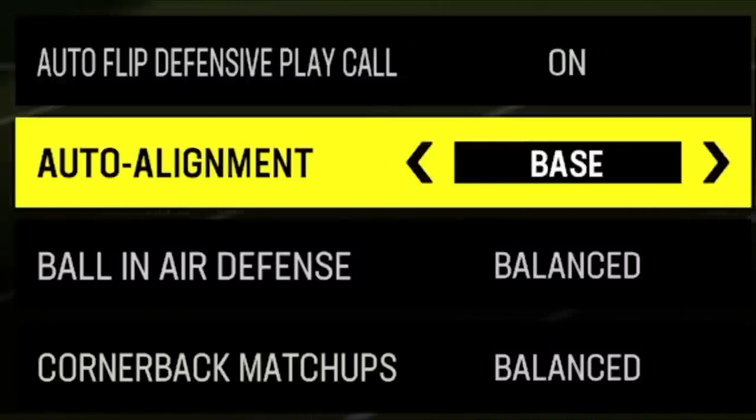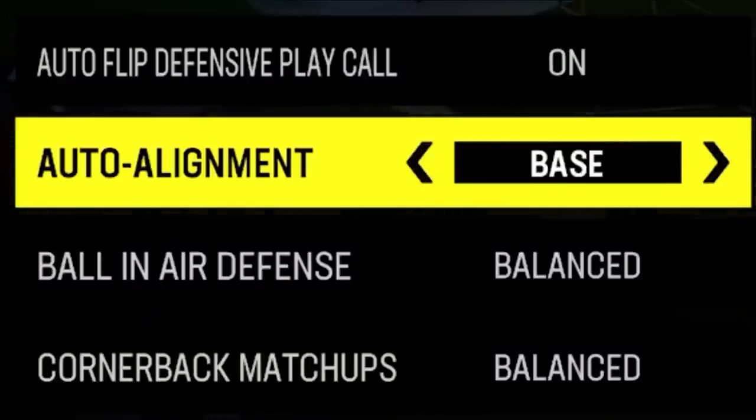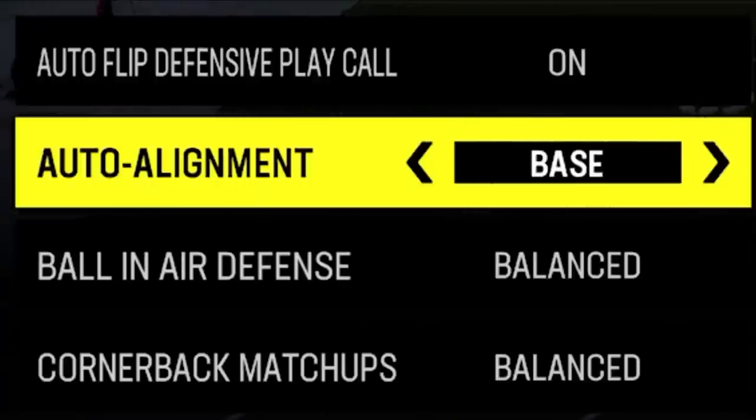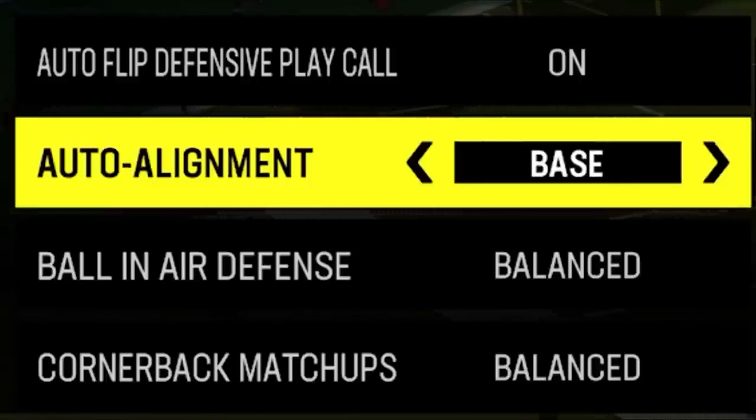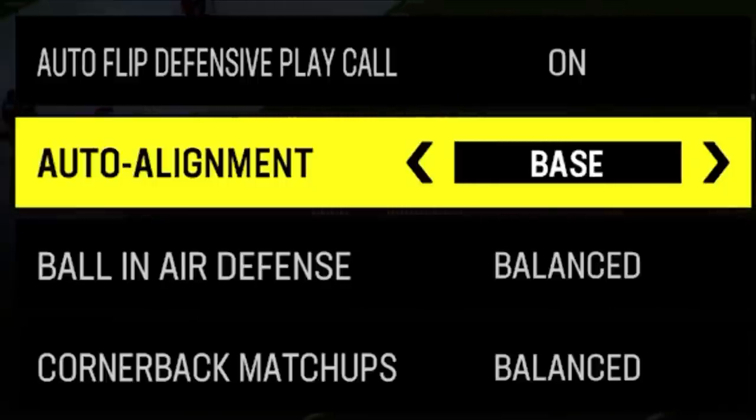I still recommend setting auto alignment to base because I don't typically run man coverages — I run a lot of zone coverages. With zone coverages, whether you're running cover three, cover two, or cover four, it'll always come out in a cover four shell. I still find that defenders can get to their zone assignments quickly enough, and I think it's beneficial to hide your coverages pre-snap against high level players, which is probably the most important thing.